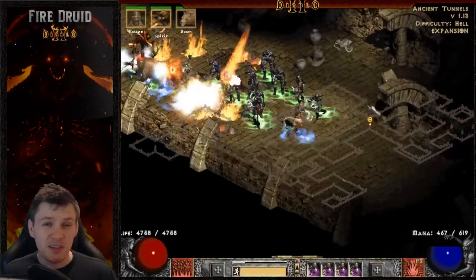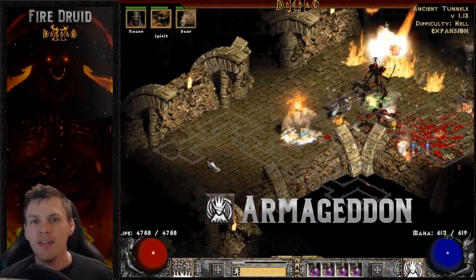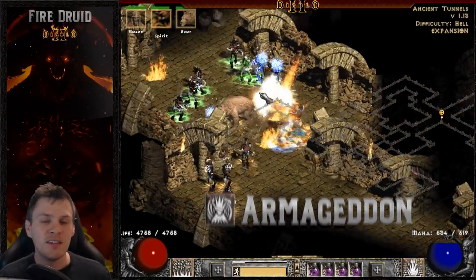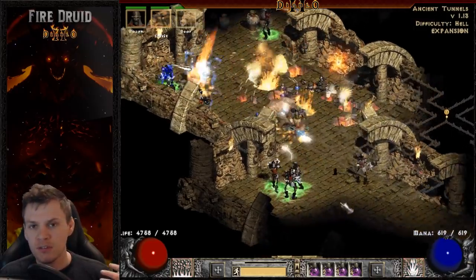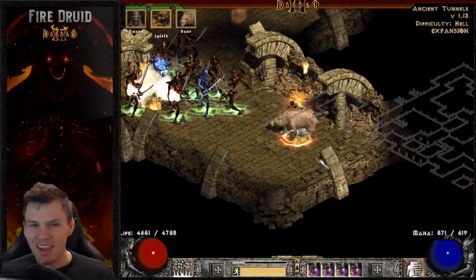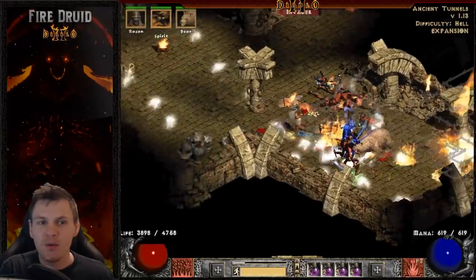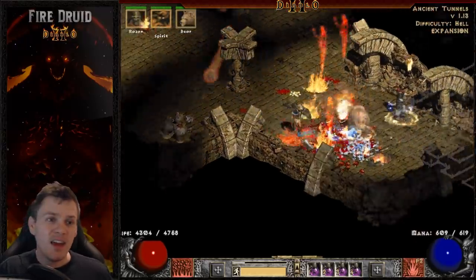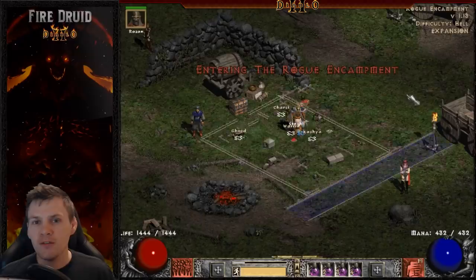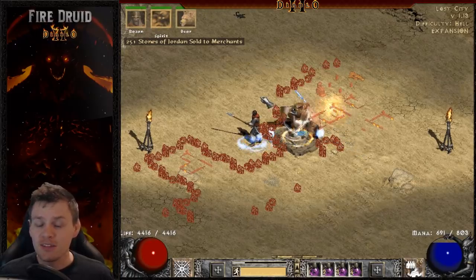The third point is the skill Armageddon. Some people building their Fire Druids ignore it altogether because it requires a lot of prerequisite skills to unlock. Personally, I think that's a mistake because it is a lot of damage. I use Fissure as my primary attack and supplement with Armageddon, which lasts for nearly a minute. I have almost 9k fire damage with Armageddon. The disadvantages are that it's a bit sporadic for aiming and it has a six-second delay, meaning you cannot use any other fire skill for six seconds after casting it. You need to be strategic about when you cast it.